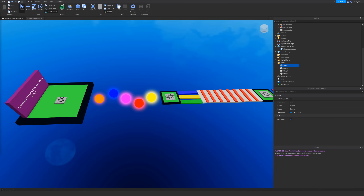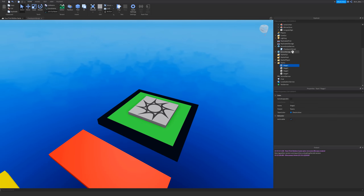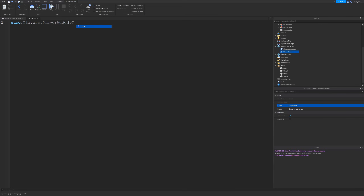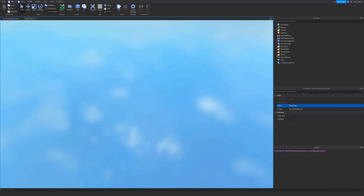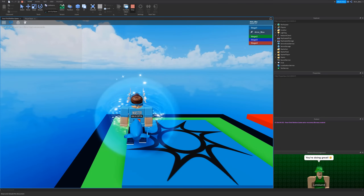The final thing we have to do is set the player's team to Stage One when they begin, because right now we're spawning above the first spawn since it's in the center of the map. We're going to duplicate the checkpoint script and call this new script 'PlayerTeam'. In it we'll say: game.Players.PlayerAdded:Connect(function(player) — player.Team = game.Teams.StageOne — end). That sets the player's team to Stage One as soon as they join. Before we even step on the spawn, our team is already Stage One.